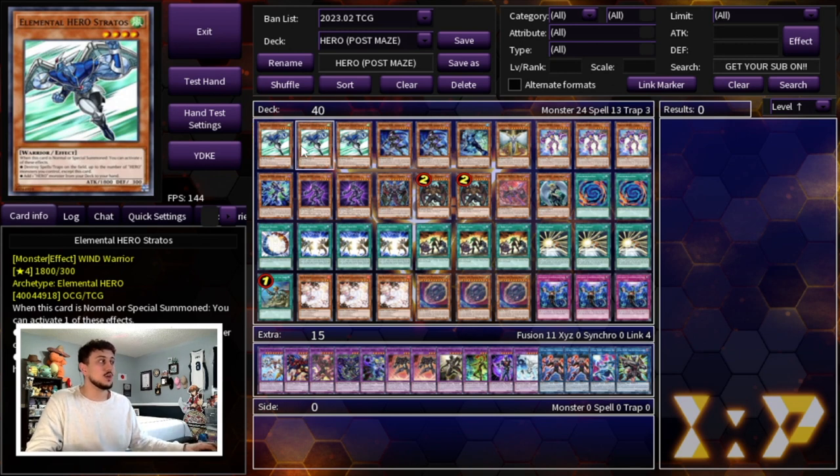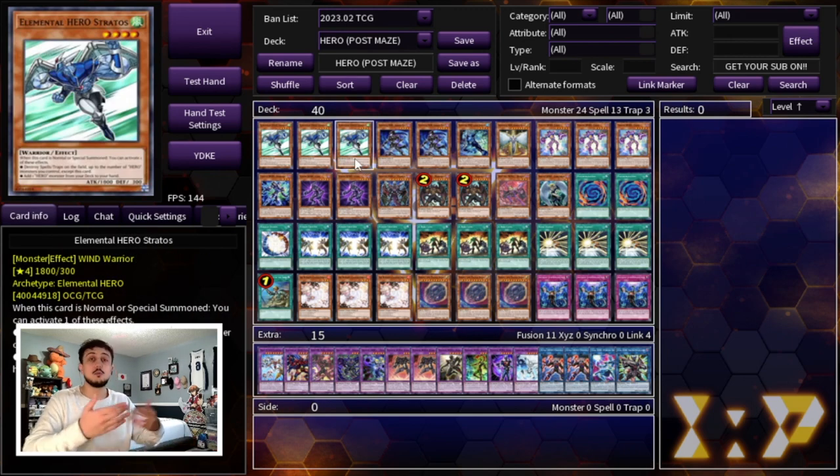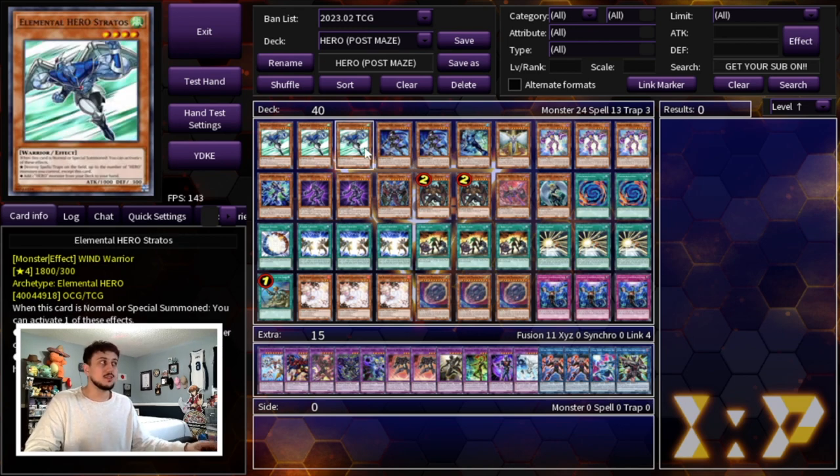We are of course starting off with three Stratos. I think you need to be playing three Stratos — it's obviously your best normal summon in the deck. Being able to open this in conjunction with something like Hero Lives means you can combo even further, because you don't necessarily need Hero Lives for Stratos. Being able to draw is really powerful, and you can Hero Lives for something like Shadow Mist, which lets you search your Mask Change.